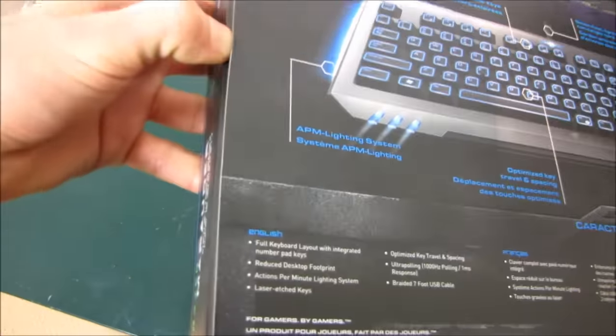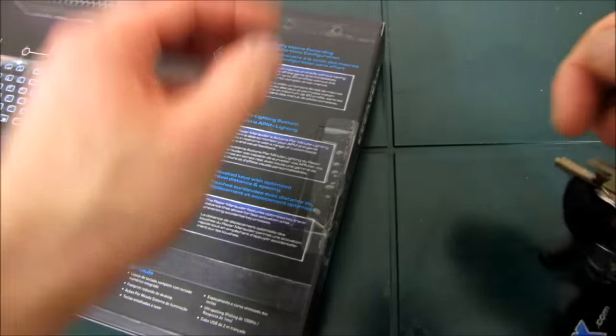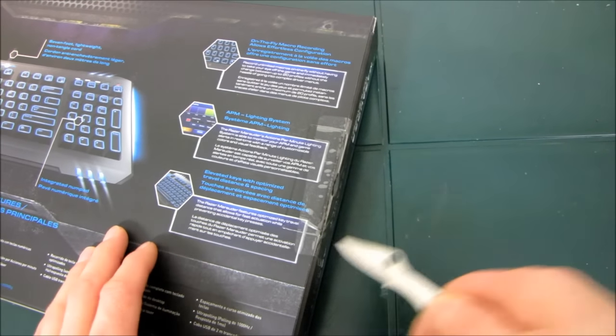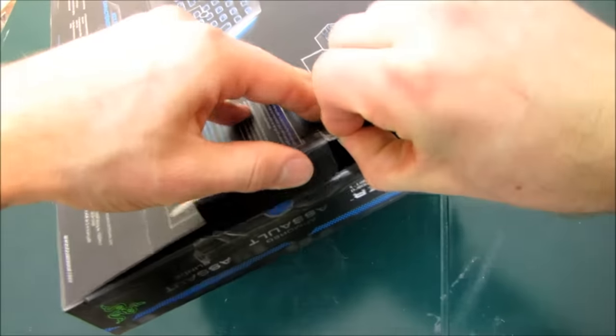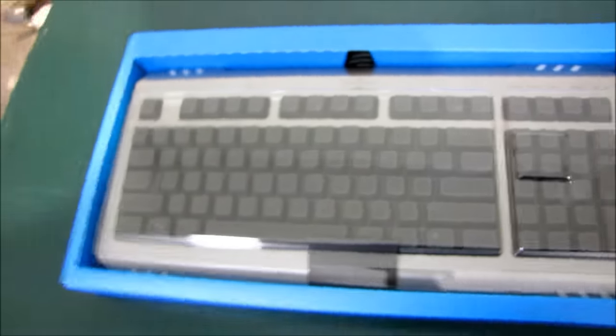It looks like there isn't a seal on that side — I'm not sure how to get this box open. Ah, there's a seal on this side, so you can actually only open this box one way. I'm going to take points off of the Marauder keyboard because as an unboxer I like to have the freedom to choose how I unbox my product. No, I'm just kidding — the box only opening from one side doesn't actually bother me very much.